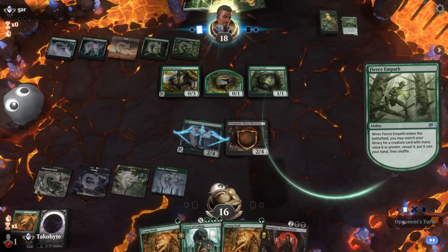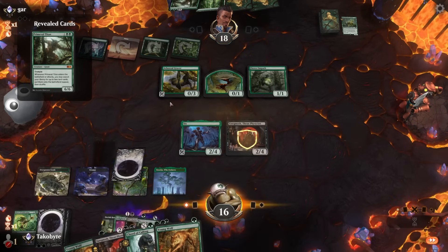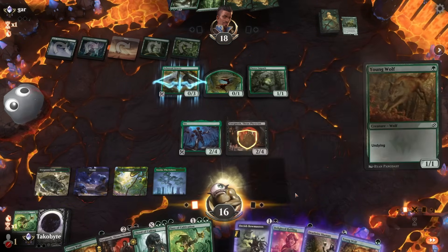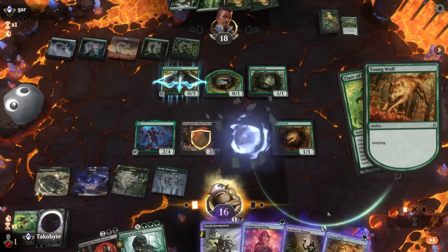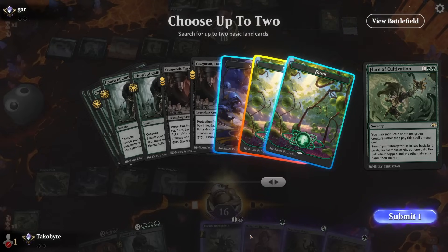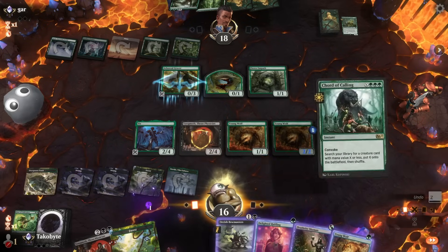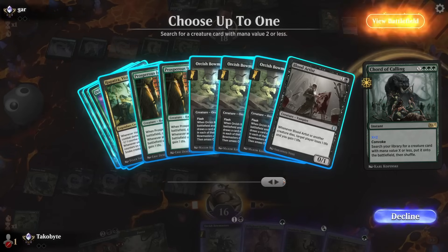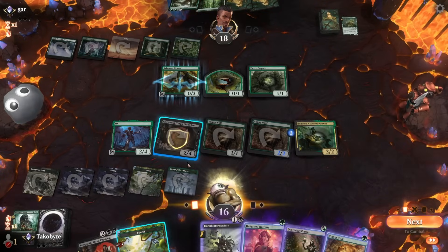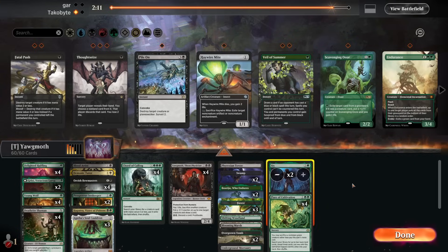Here's Empath — sure. How are they going to win when they don't have a board? Young Wolf, Young Wolf, Flare of Cultivation, Hapatra — blow up their entire board. Oh man, Six is sick. This combo is sick. I really want to go up on another copy of Six.